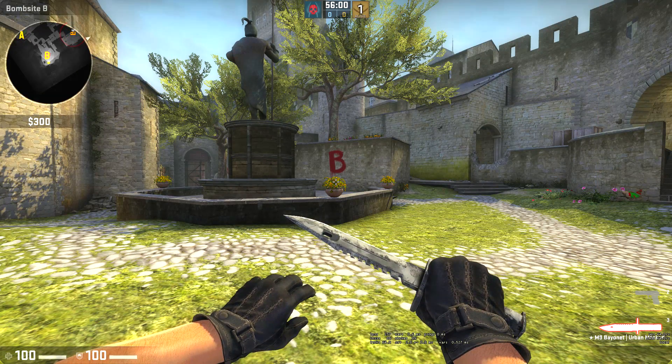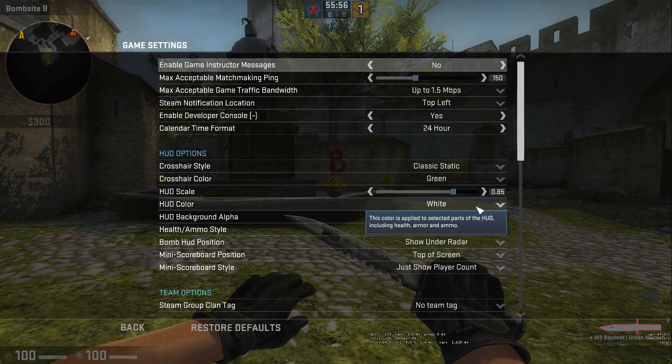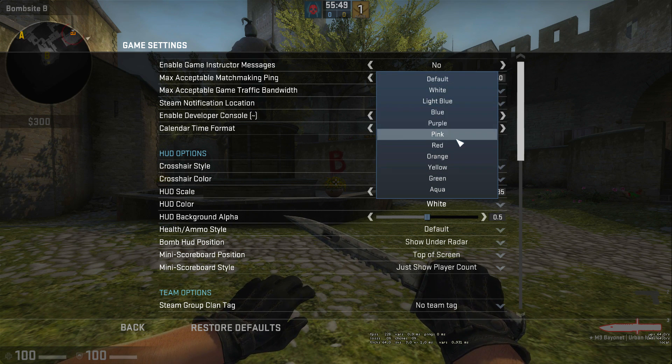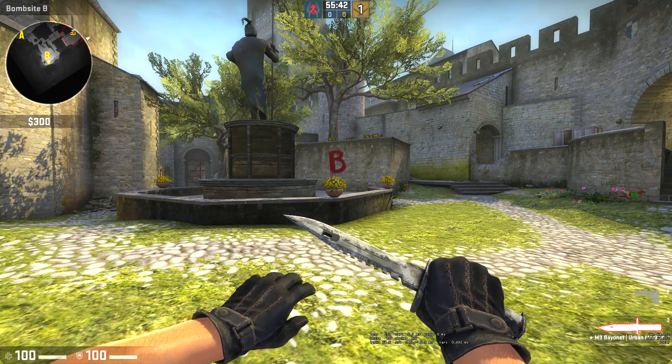I tend to see a lot of people ask how to change the color of your HUD. Basically, go into game settings and you can simply change it to whatever color you want under the HUD color section. Hope that helps — thought I'd leave that in the video for those who didn't know.